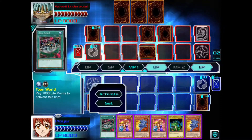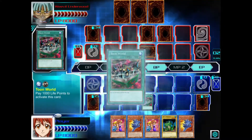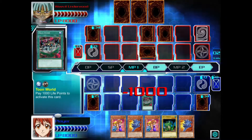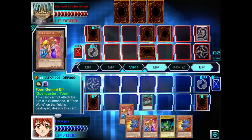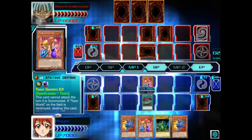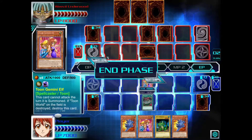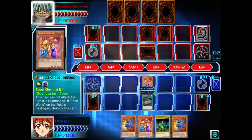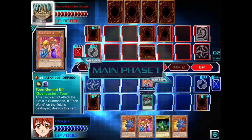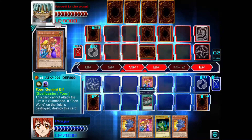I activate Toon World and summon Toon Gemini Elf — and that's my turn. I didn't attack because we can't attack with Toon Gemini Elf the turn it is summoned.